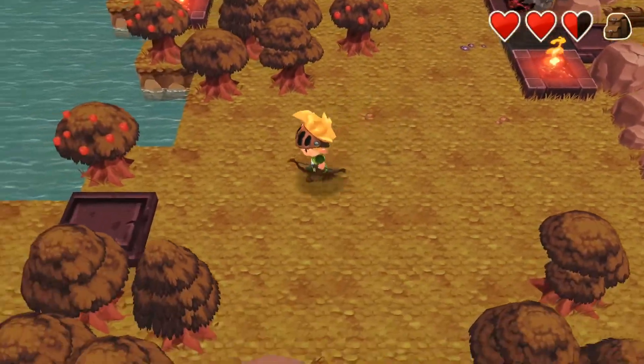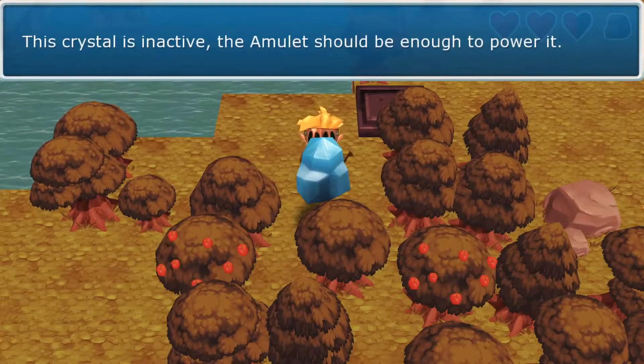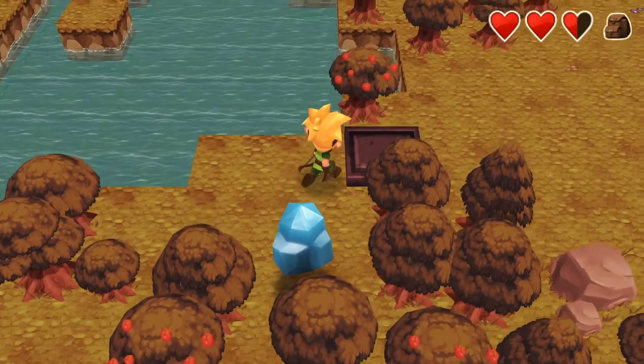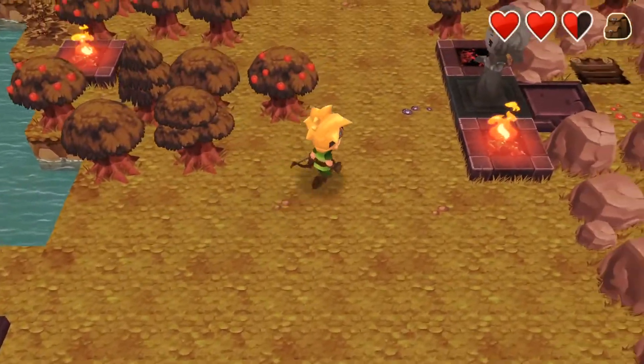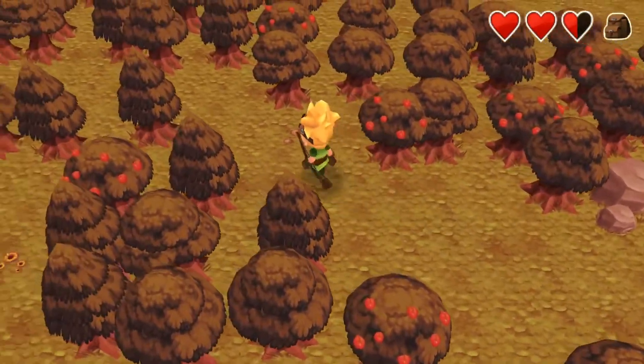I just want to go the other way. The sign says the question is inactive — the amulet should be enough to power it. Okay, so there has to be an amulet we haven't gotten yet, so I'm pretty sure there's going to be one down that puzzle path.